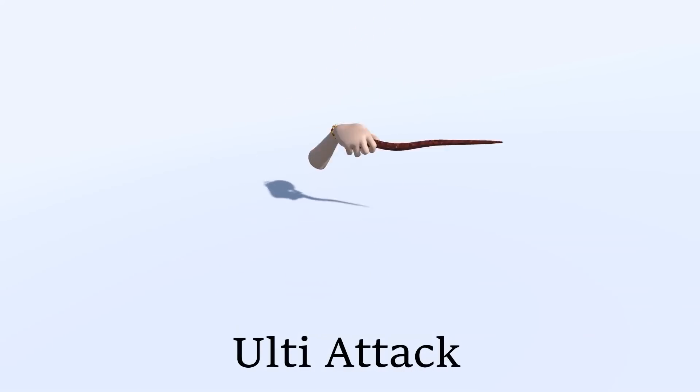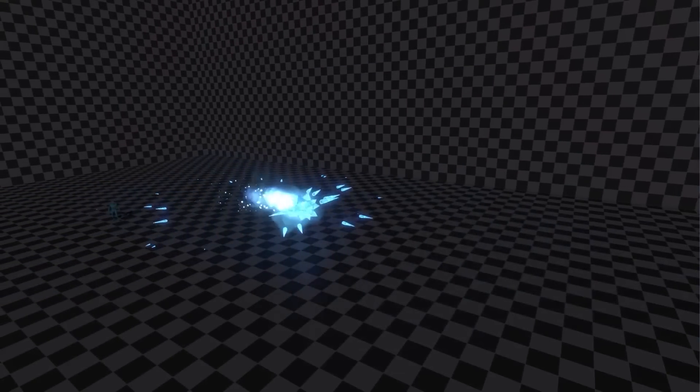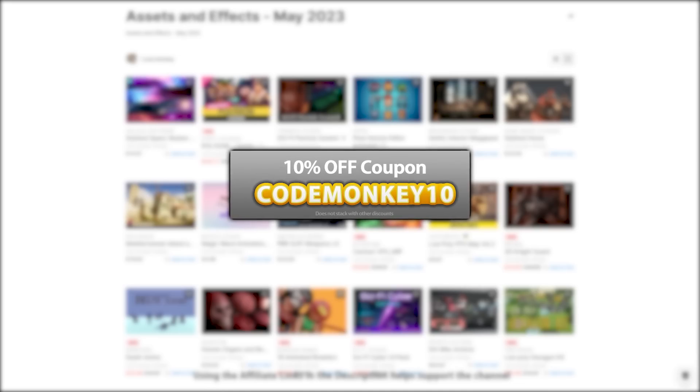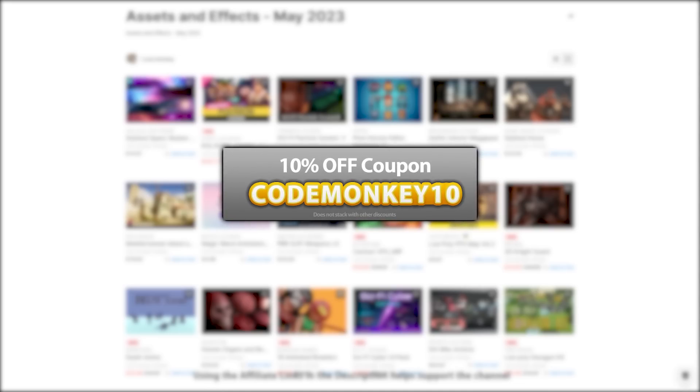This is a list of paid assets and effects — I've only made two videos covering the best free new assets and the best tools and systems. As always there's a link to the assets in the description, and as a bonus you can use your coupon code CODEMONKEY10 to get 10% off your order.